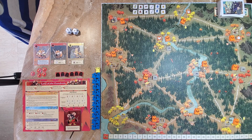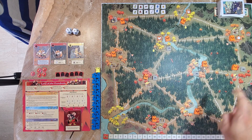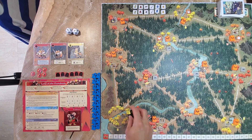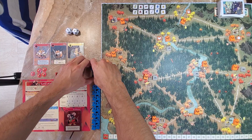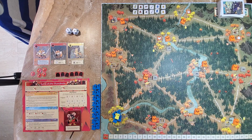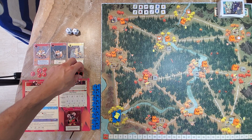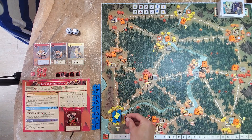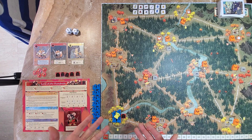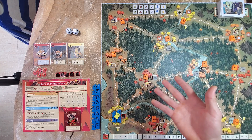We get the Warlord and four normal warriors — five total. We'll put the Warlord on top since they're holding him up like he's crowd surfing. We also get a stronghold in the starting clearing. Mobs are not part of setup. That's it — four warriors, the Warlord, and a stronghold, and you're ready to play.